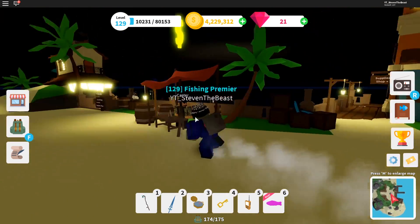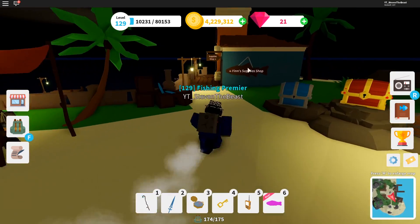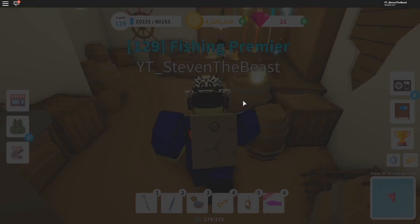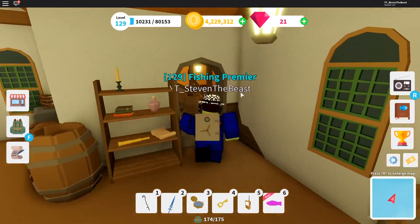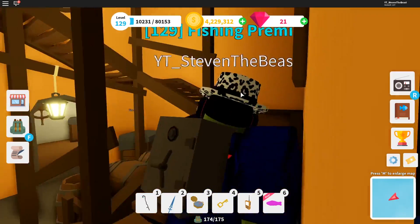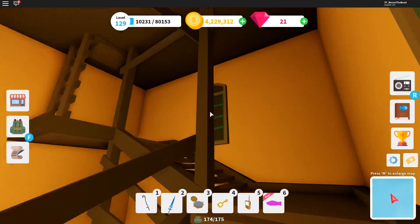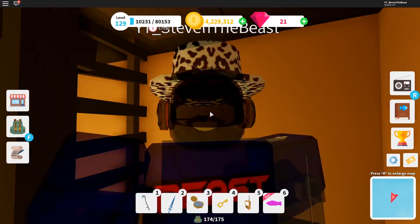Now you're gonna want to go to Fane's Supply Shop. Enter the door here, go all the way back and go upstairs. Here it is — the secret pathway to the top floor in Fane's Supply Shop.